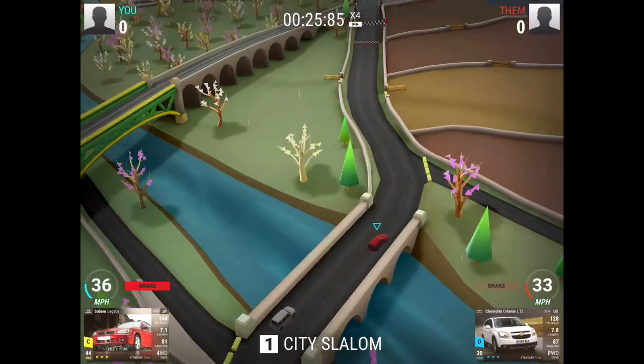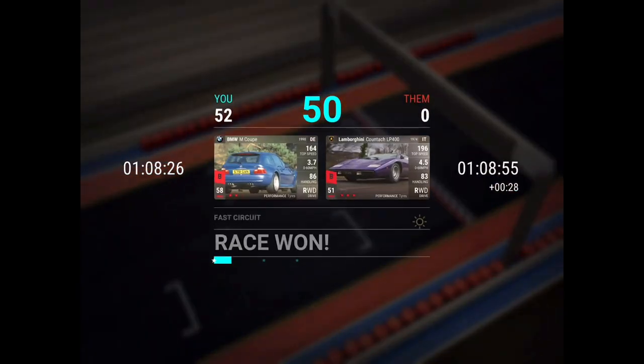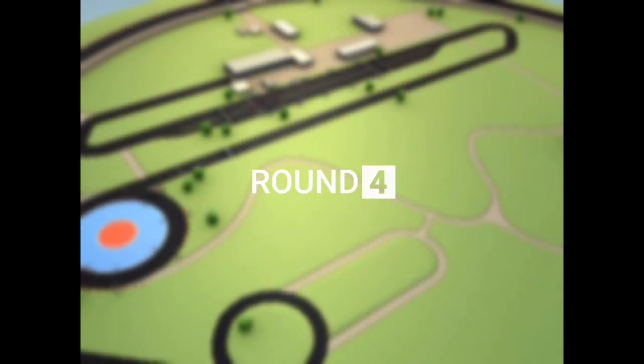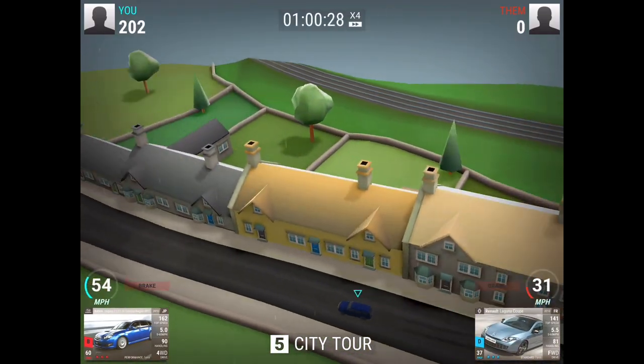The Subaru Legacy wins, and it's interesting to see how the M Coop performs against the Countach - it actually beats it even though the M Coop has basically no MRA. The GXP gets the win against the Astra. The Maserati gets a win as well, and then the Subaru also gets the win.